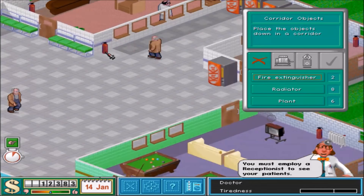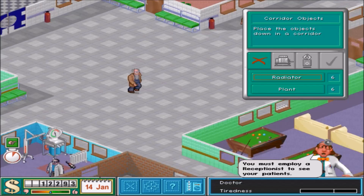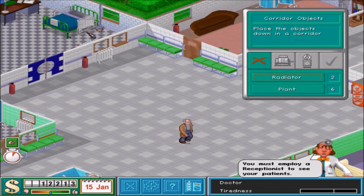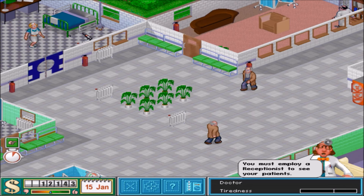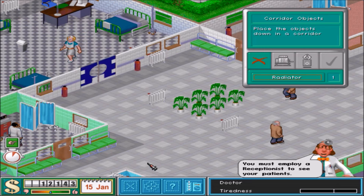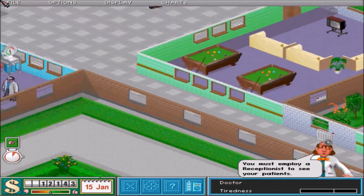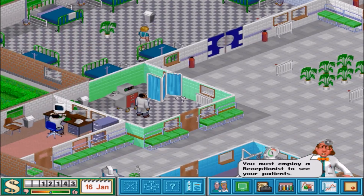Fire extinguisher can go right outside the ward. Wow, I really did buy a lot of them — fires could happen at any point. All right, so we're just gonna put radiators down. So we go to options, game speed — normal. So we can now open our hospital. Oh, I didn't employ a receptionist! You'll do. Wait — can I look at my staff?